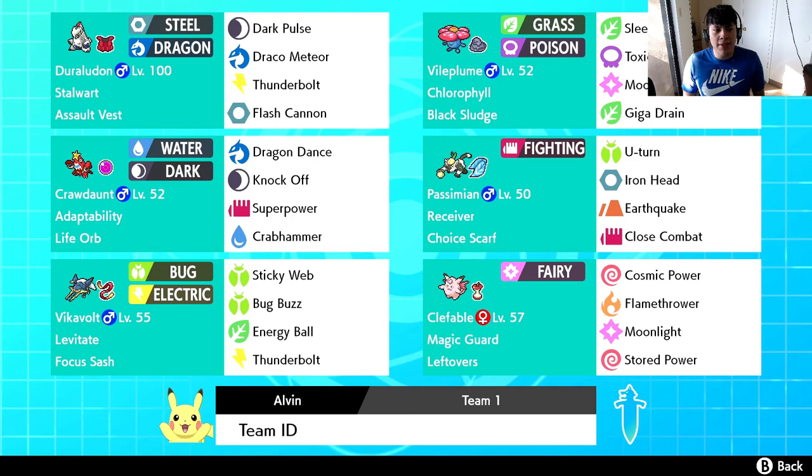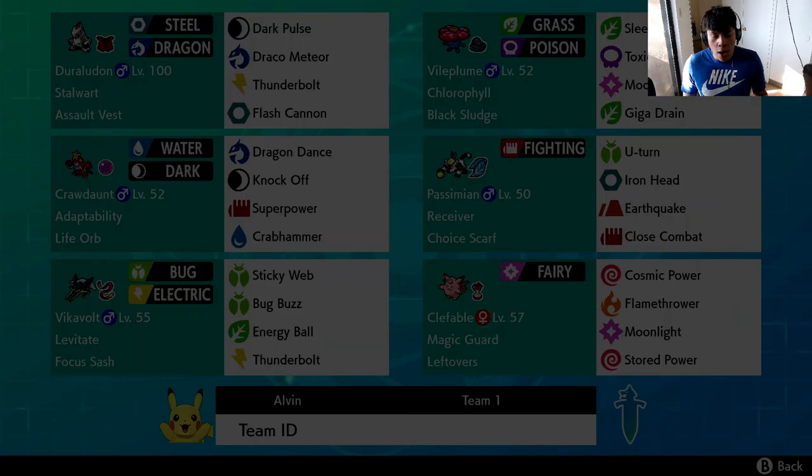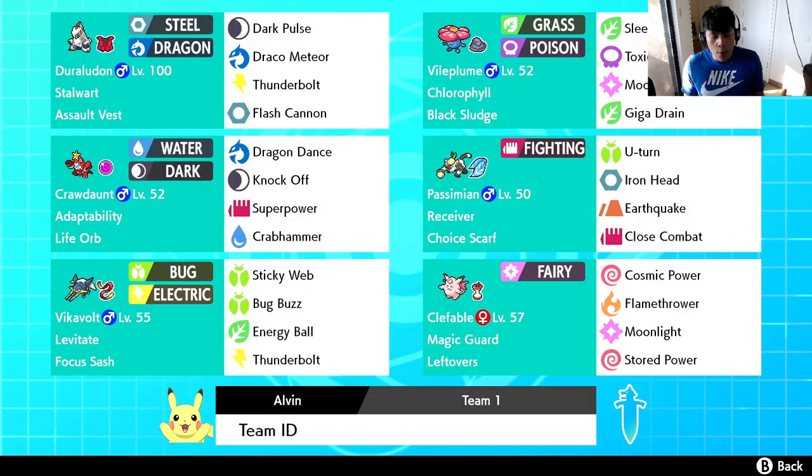The final Pokemon is Assault Vest Duraludon with its G-Max move G-Max Depletion. What G-Max Depletion does is reduce the PP of the last move the opponent used. This can be useful against stall Pokemon like Cursola or Ferrothorn. That said, I probably won't be clicking it as often as other G-Max attacks, for reasons I'll explain.